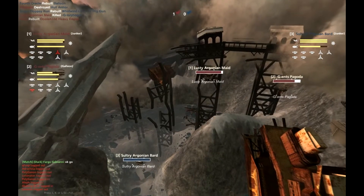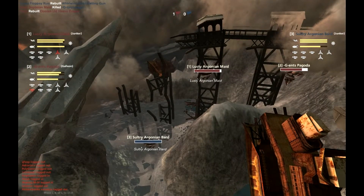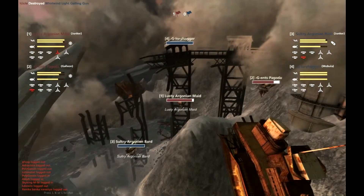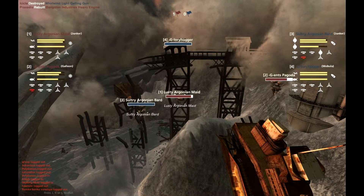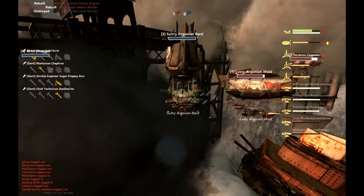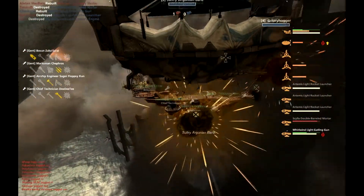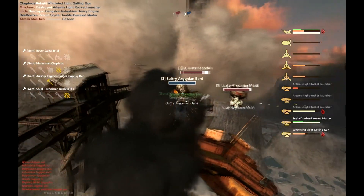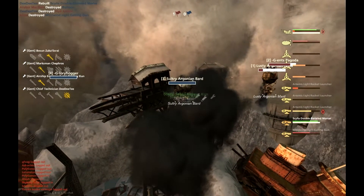And we're about to see that - Glory Hogger is down. Argonian Bard really needs to abort here. Some crafty terrain maneuvering from the Bard, but I don't think it'll lead anywhere positive for the Mad Hatters. He needs to get high and get out. He's popping kerosene. Wait - something I just noticed: Azuka is not a captain, he's an Engineer Captain! Well, don't I feel like a silly boy. I've never seen an engineer captain on a Junker before.